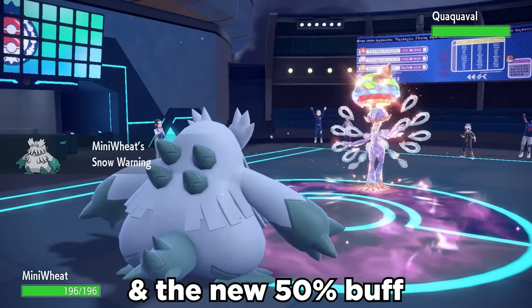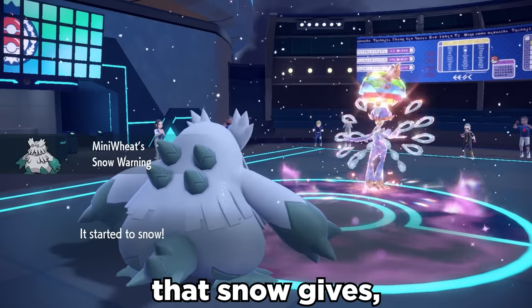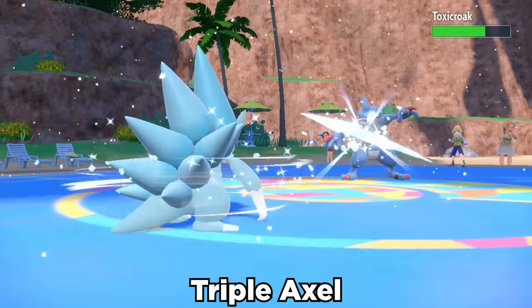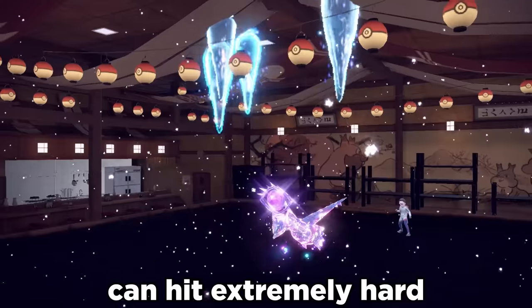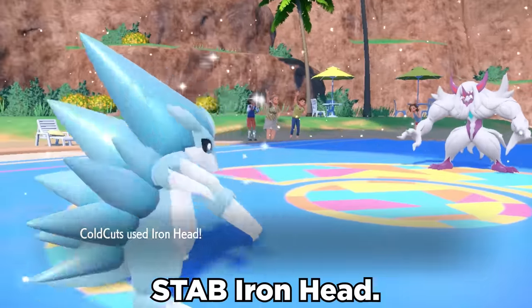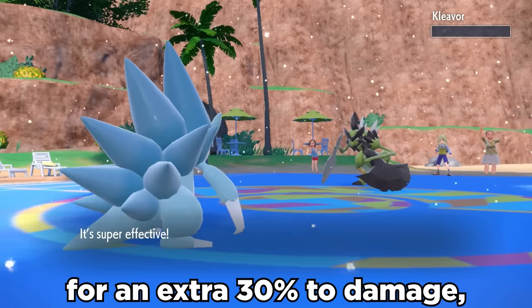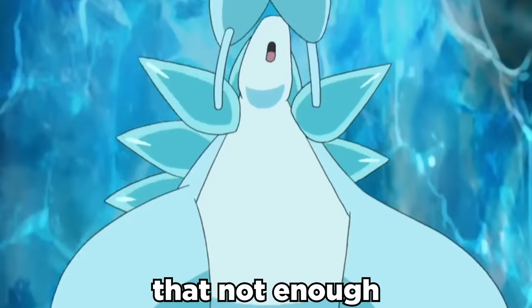It also becomes extremely fast in Snow with its ability Slush Rush. With speed doubled and the new 50% buff to defense that Snow gives, Sandslash can usually find an opening to Swords Dance. STAB options like Triple Axle or Icicle Crash can hit extremely hard, along with STAB Iron Head. Toss on a Life Orb for an extra 30% to damage, and this thing is a massive threat that not enough people respect.